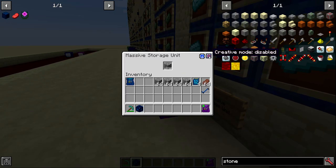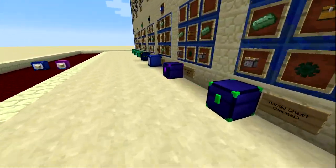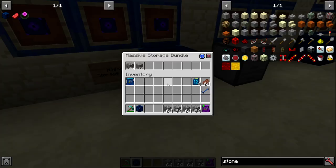Both blocks have creative functionality — hitting the creative button turns them magenta, meaning you can extract as many items as you want and the count stays at whatever it was when creative mode was enabled. However in creative mode you can no longer insert items; items can only come out. Turning off creative mode restores normal functionality.